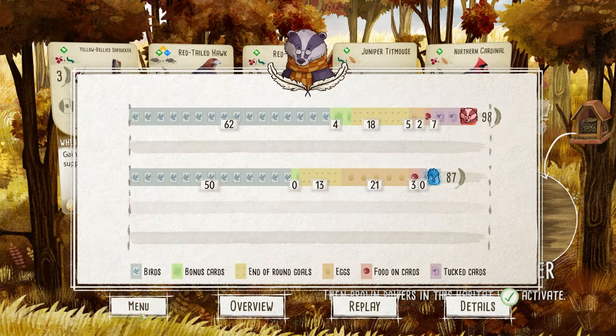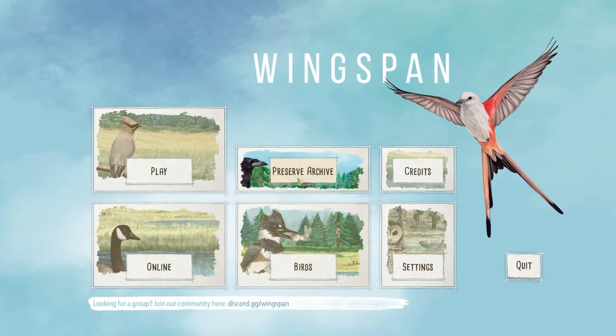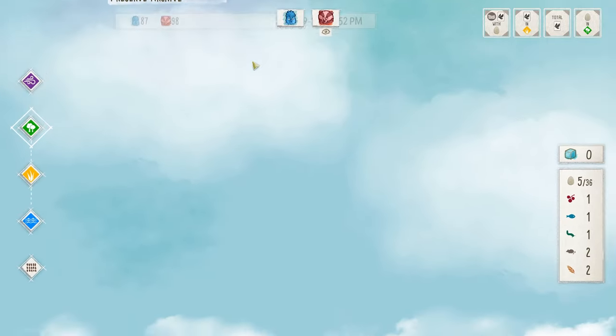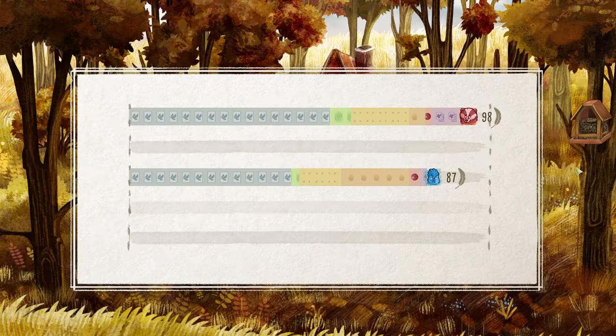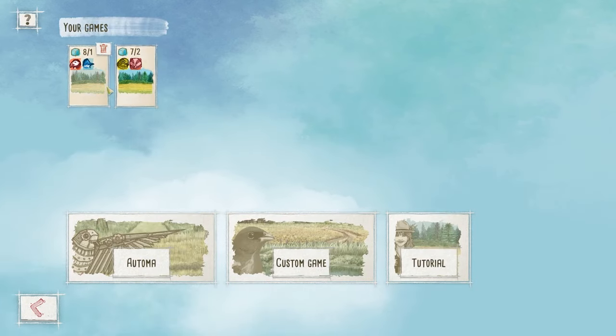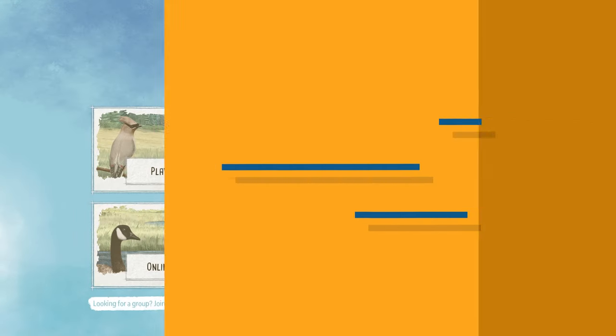Something I absolutely loved is that you can keep an archive of your completed games. Did you have a really close game you don't want to forget? You can keep it in the archive and revisit the final score and board states whenever you'd like. It's a really nice touch that I was surprised and delighted to see. Likewise, you can halt multiple games while they're in progress with the AI and pick them up at a later time — another great touch.